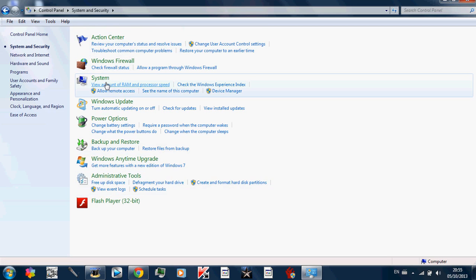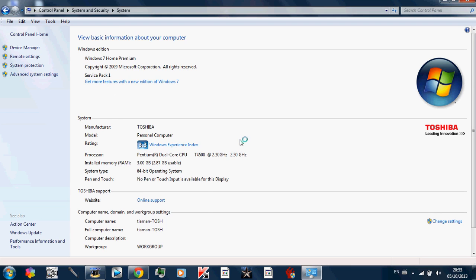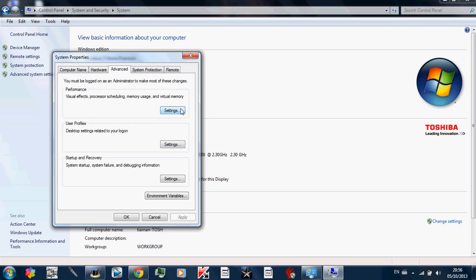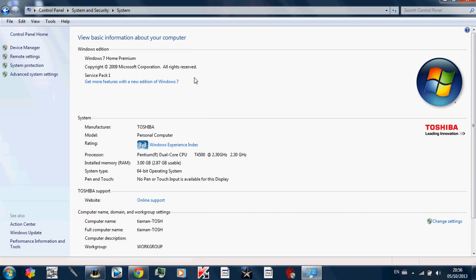Click 'View amount of RAM' and click 'Advanced Settings', click yes. Under the Advanced tab, click Settings and go to 'Adjust for best performance' — which makes it look like Windows Vista, but it's worth it to speed things up a lot. When you click that it will untick everything, but if you want it to still look like Windows 7 but still be fast, just tick the ones I selected.